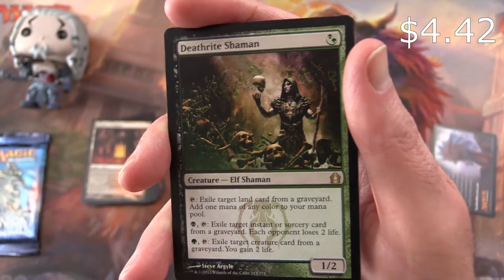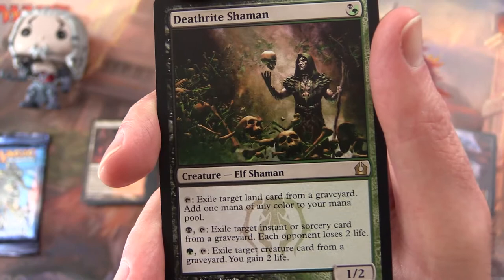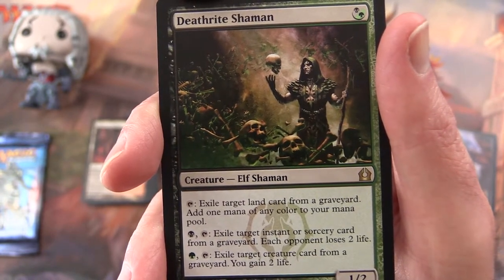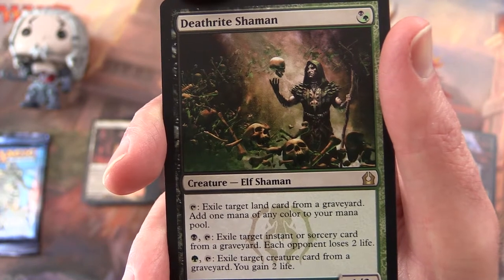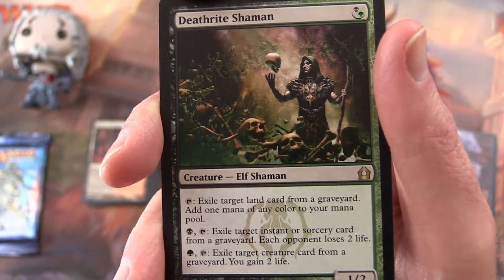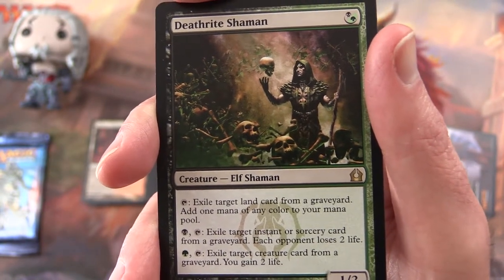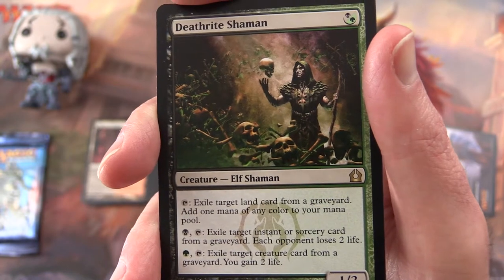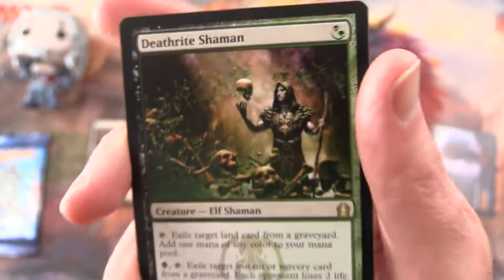Okay, Deathrite Shaman is pretty good — one, two, for a swamp or a forest. You can tap him to exile a target land card from a graveyard and add one mana of any colour to your mana pool. Pay a swamp and tap to exile a target instant or sorcery card from a graveyard — each player loses two life. Or pay a forest and tap to exile a target creature card from a graveyard and you gain two life. And that's some pretty cool artwork there.